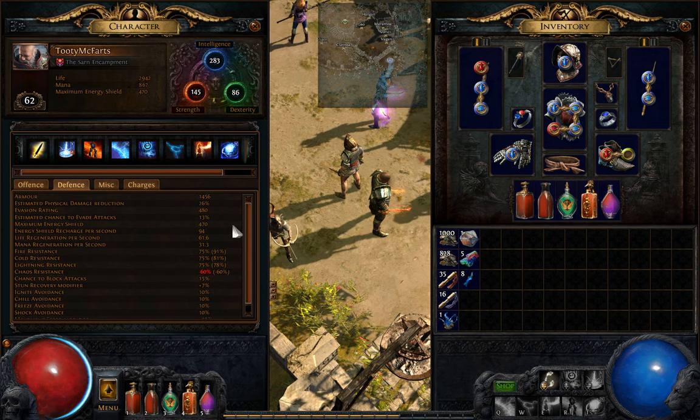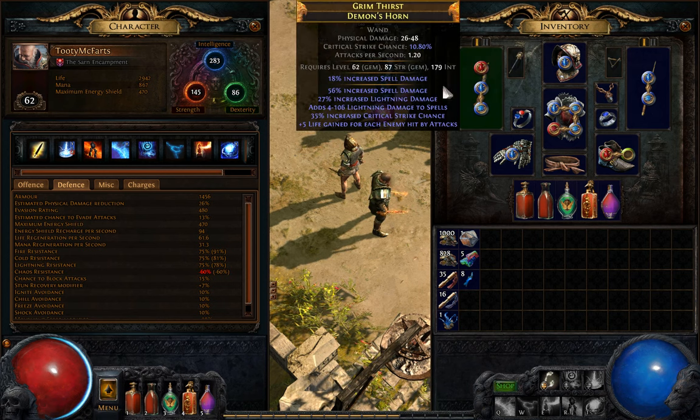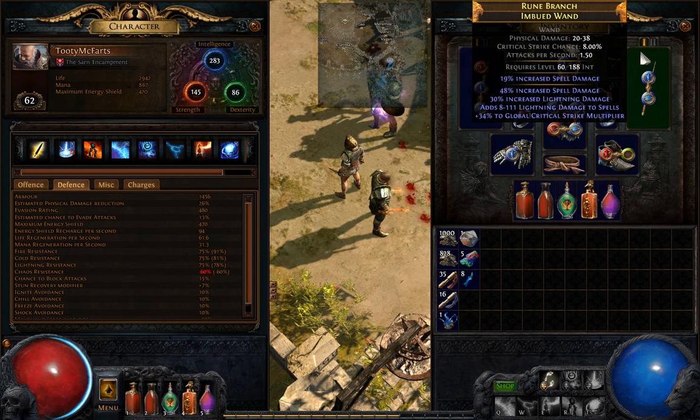On defense, I've capped out my resists. I'm in Merciless. Everything's capped. I've been buffing up my armor a lot — I've got 26% reduction. Right now I'm level 62. I got this Grim Thirst wand with increased spell damage and lightning damage. Something I really want to recommend that's made a big difference for my DPS is adding lightning damage to spells. The critical strike chance and multiplier are nice too, but adding 4 to 100 lightning damage to my spells has really pumped up the DPS and allowed me to plow through crowds.